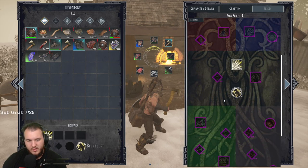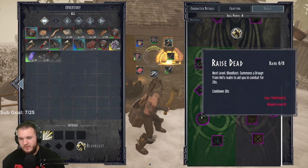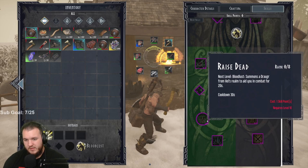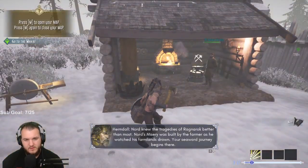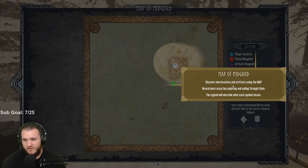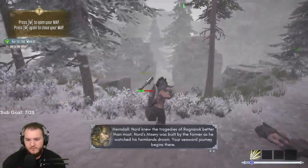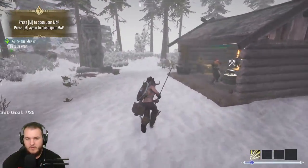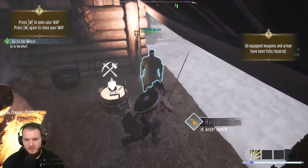Go to the map. Discover new locations and artifacts using the map - reveal more areas by exploring and sailing through them. The legend will describe what each symbol means. Before we head there let me repair all equipment - that'll be helpful. Accept tribute - oh thanks, thanks for the bandage. Can we actually make any armor? We can make a leather waste guard - what does this require? Leather scraps.